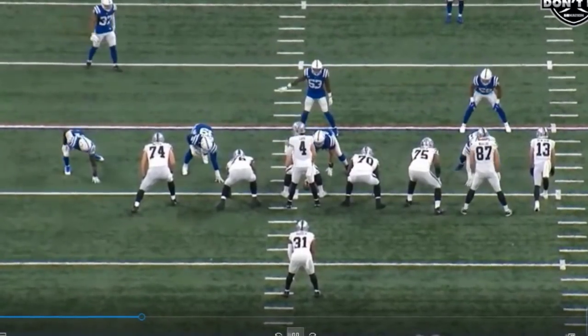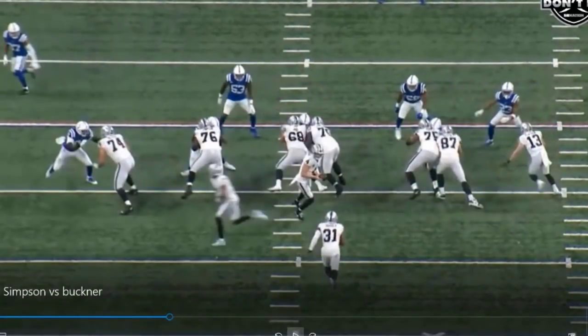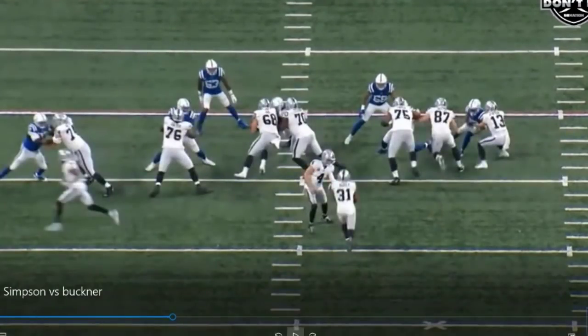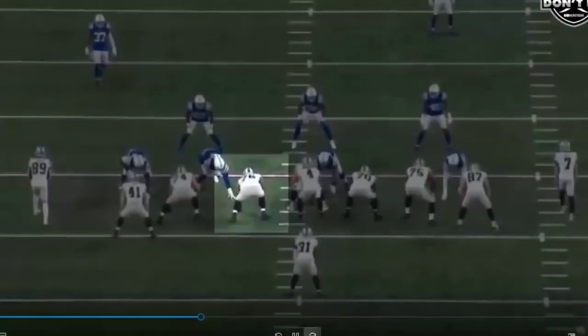Number three, John Simpson versus DeForest Buckner. He is terrible again — I just don't know how you watch this kid every week and you're not trying to get him to get his hands inside. Every week it makes it easy for Buckner to shed when he has the inside leverage, so he's able to shed that real quick, even though that really had nothing to do with John Simpson on this particular play.